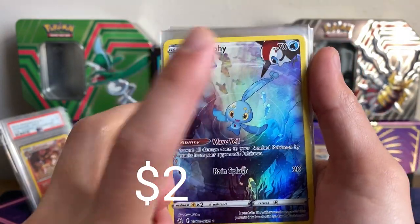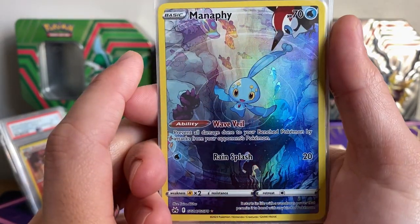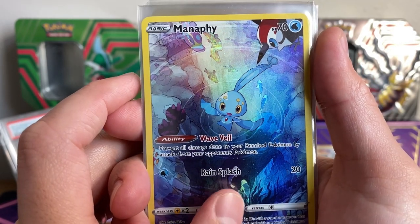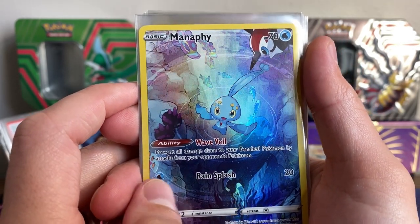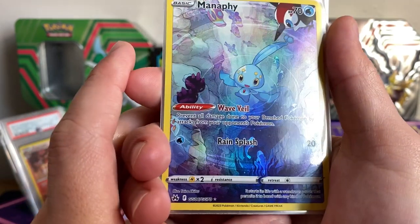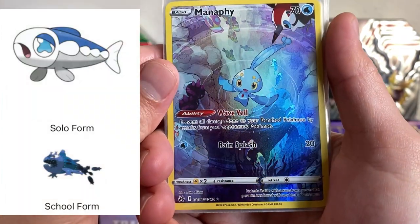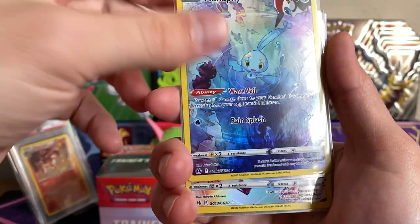Got the Pikipek, Pyukumuku, Bruxish. We have the Wishiwashi and the Toxapex — if you look closely there's like the swarming, storming Wishiwashi. Really awesome artwork, and Manaphy is a great card. Got the Diancie — these are actually all pretty competitive cards. That Princess's Curtain. Got the Magnezone with the Magnemite and Magneton at the bottom.